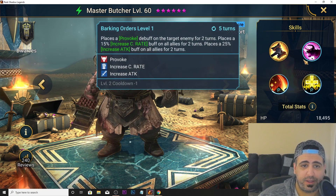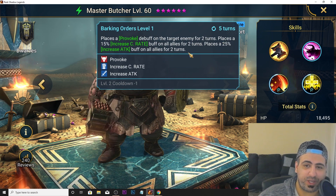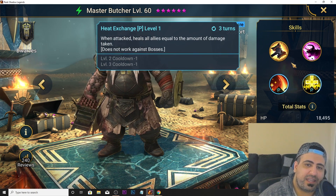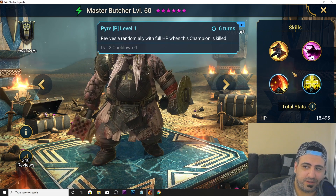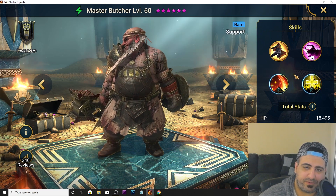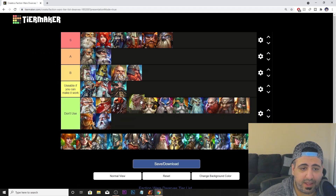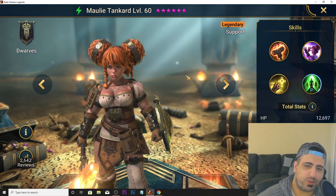Master Butcher has an A1 with a 30% chance of placing provoke for one turn, and an A2 that places provoke for two turns. He places increased crit rate and increased attack (weak versions) on all allies. His passive heals allies equal to damage taken when attacked, but doesn't work against bosses. His second passive revives a random ally with full HP when he dies — it's a 6-turn cooldown revive. Since losing Master Butcher still costs a star in 63-star runs, he goes to the 'usable' tier, but slightly higher because of the revive.